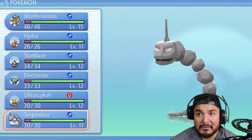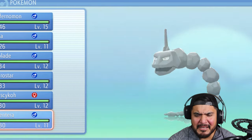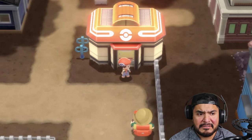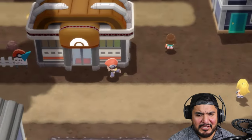Even though Serpentera is not going to be with us for very long - we don't really need him for anything. In this episode we're going to be going into Floarama Town or something like that, so let's go ahead and continue this adventure.